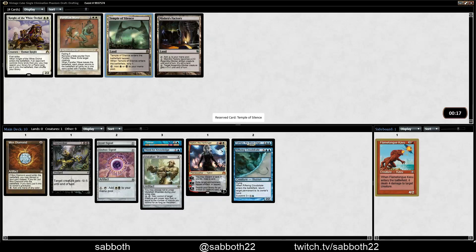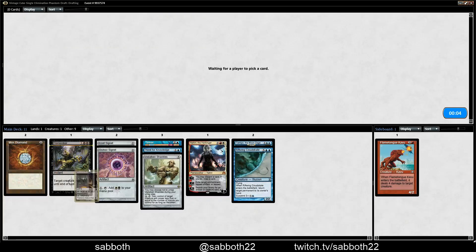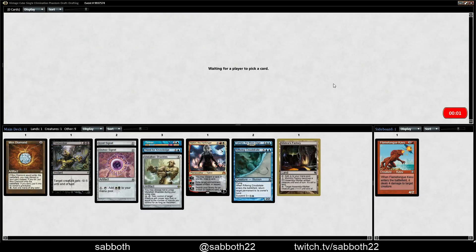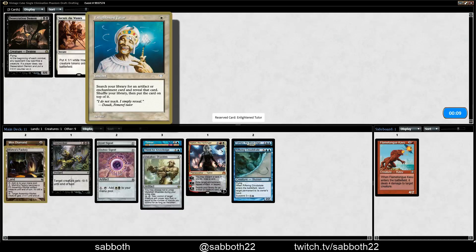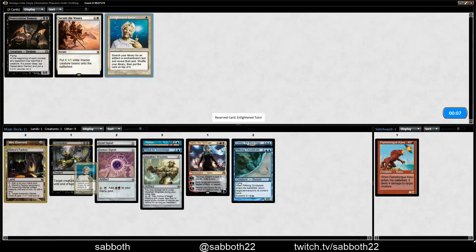Temple of Silence — this pack is not great. I'll take the Temple. Mishra's Factory is fine — actually it might be that. It's an artifact and there are times when it comes in handy. With a low creature count it's pretty strong. Enlightened Tutor — one of the rare white cards that helps with artifact synergy. Esper with white is kind of the artifact shard, so we could easily get Vidalkan Shackles against an aggressive deck.